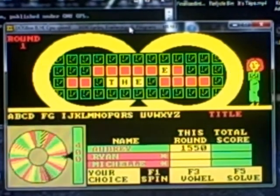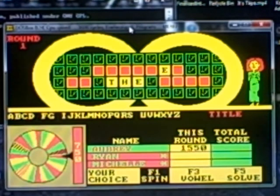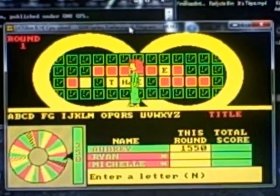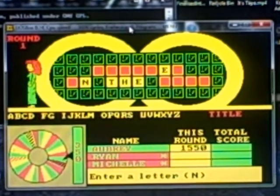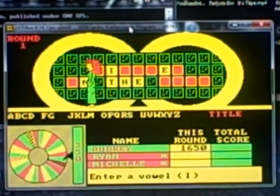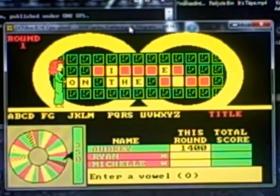$1,000. I'll spin again — $1,000 multiple times. Now what? I'll buy an I. Just one. And I'll buy an O. Maybe that'll help.